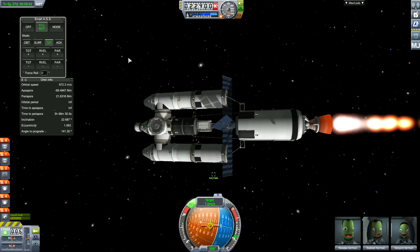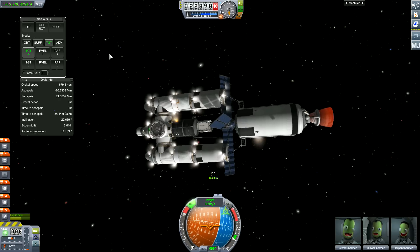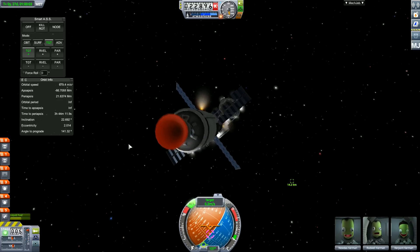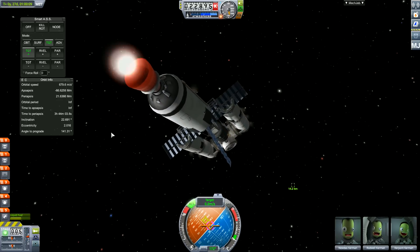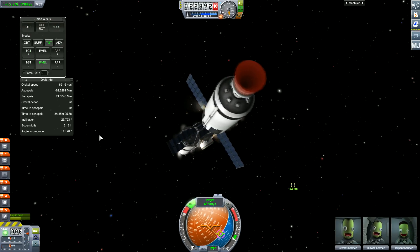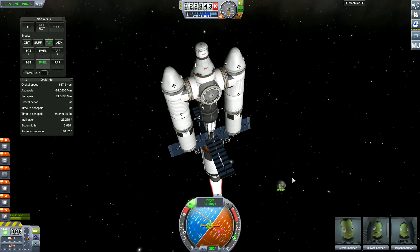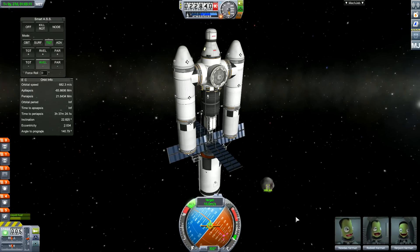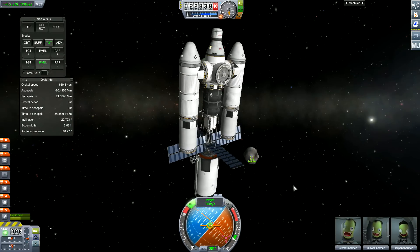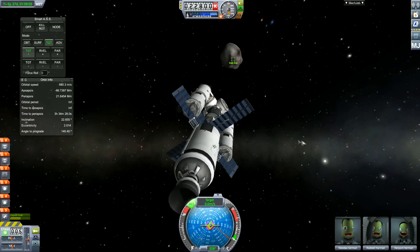Now you just have the problem of encountering the asteroid. When you get close enough - we're 16 kilometers away - a quick note: in close orbit around Kerbin this is really far away, but further out it's more traveling in a straight line. What I can do here is just head straight for it, boost as fast as possible - I cut to about 50 meters per second - then turn in the opposite direction of travel. There's no need for multiple burns; one boost is enough.